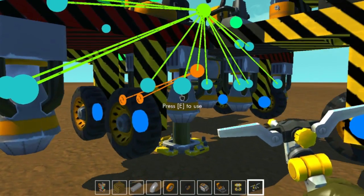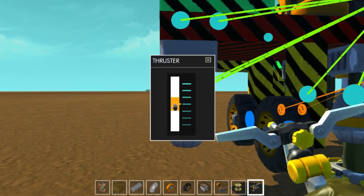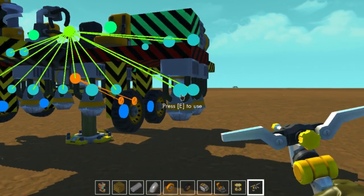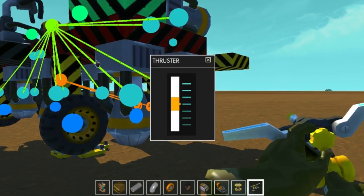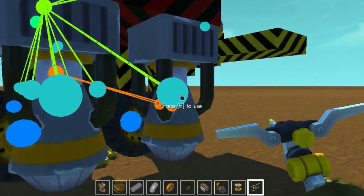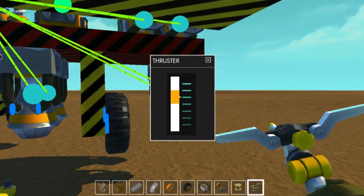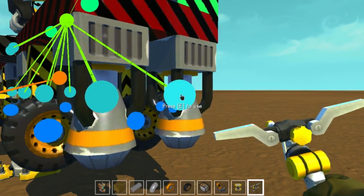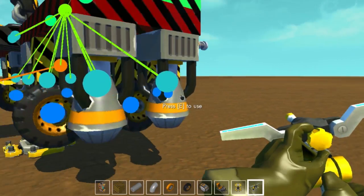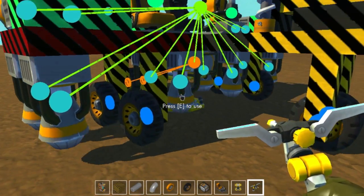One of the main things — do not increase the power from level one to level three or four. If you do that, the ship's gonna go crazy. If you don't trust me, I'll show you. Let's put full power on all engines. There are four for going upwards and some for going forward.